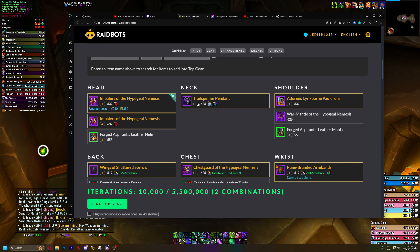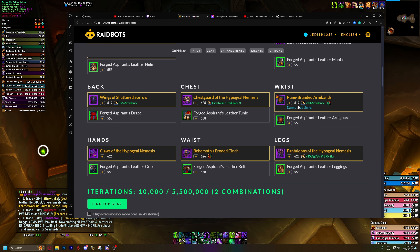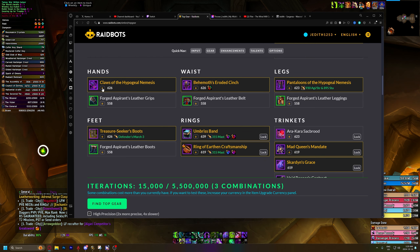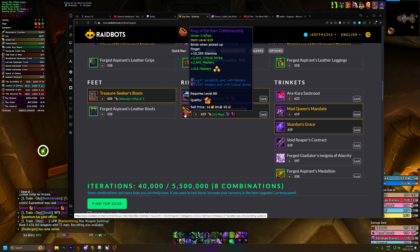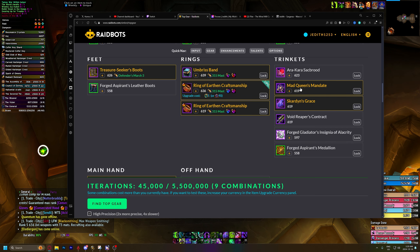We can't upgrade my neck because it's all the way upgraded. We could upgrade my wrists because they're at 619, so I could invest a whole lot of gilded crests to upgrade these to 636. We could upgrade the hands, the belt, the legs. I also have this ring that I could upgrade to 636. And then we have our trinkets here.